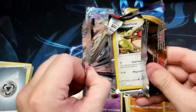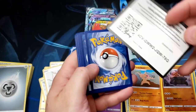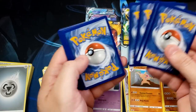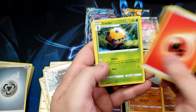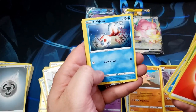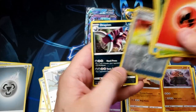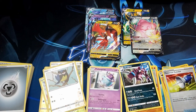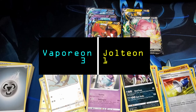Gastly, Rookidee, and a Polteageist — nope, no big hit there. Jolteon's still in this! Sword and Shield — I'm gonna bring a Marnie in. Want a full art trainer? Pull something crazy now — it's the time to do it! Come on Jolteon, you don't want to lose this. Hoothoot, Pikachu, Boldore — Gastly, Falinks, Mawile, Pokémon Catcher, and a Drapion.